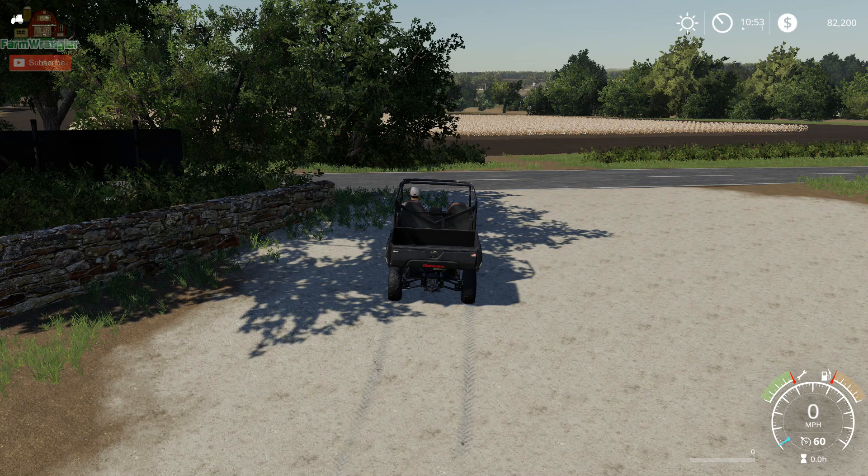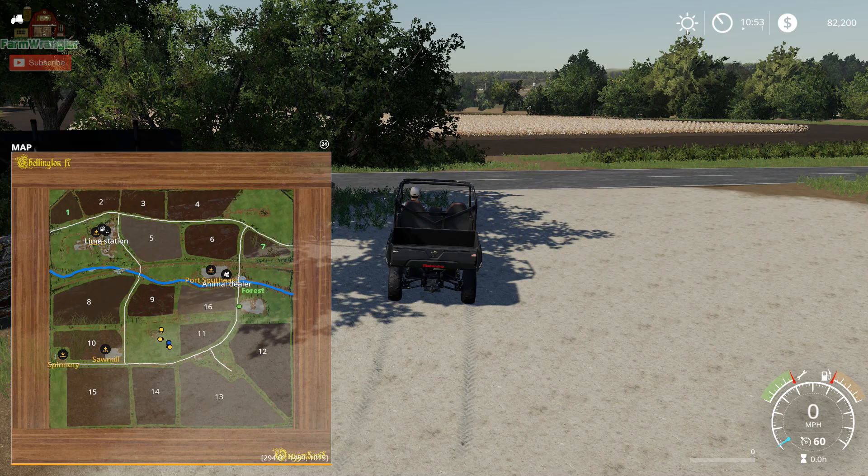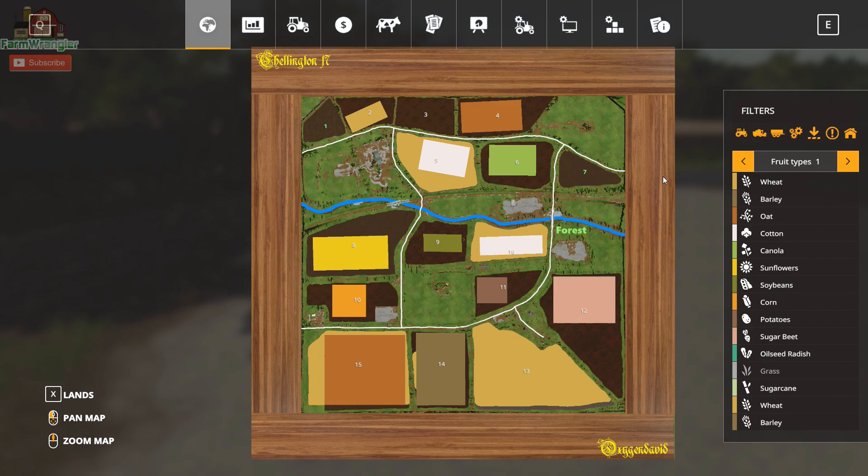Here we are in the new Chellington 19 map by Oxygen David, just released today. Those of you who used FS17 will be familiar with this map — it's been reviewed many times. This is really just a look to see what it looks like with the new graphics engine. It does say Chellington 17 in the upper left corner of the map, so I'm assuming it's exactly the same layout, just with updated graphics and textures.